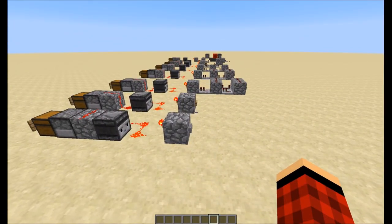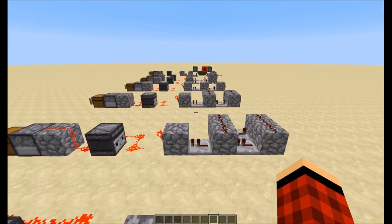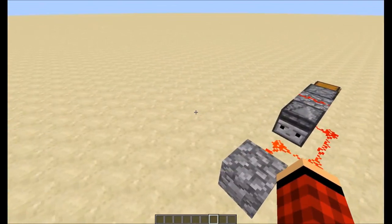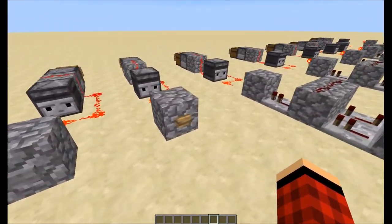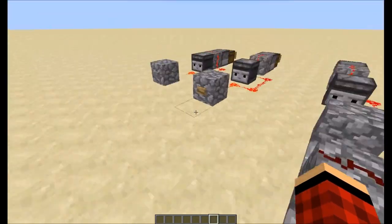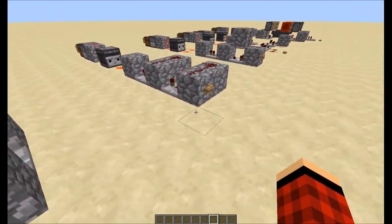Hello everybody and welcome back to Mind Tech with me Carburetor. Today we're going to be testing pulse extenders. Pulse extenders are a huge part of every redstone build — they take a set pulse, which could be from a one-tick pulse generator like an observer on a piston, or from something like a stone button or a wooden button. Pulse extenders just take that redstone pulse and extend it.